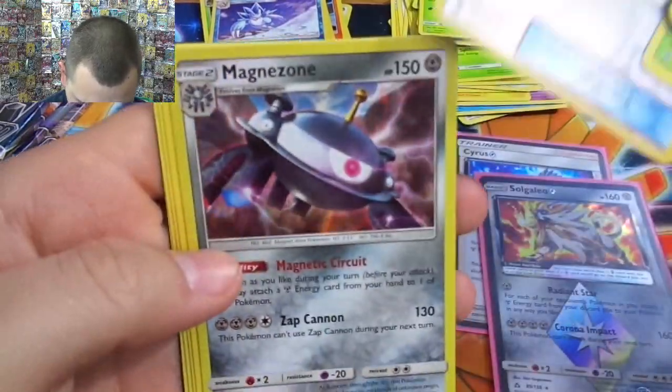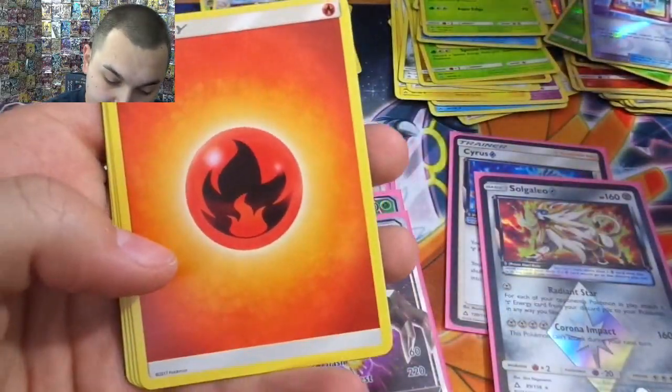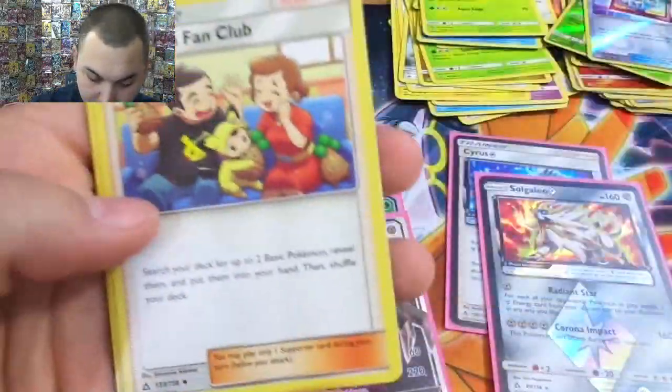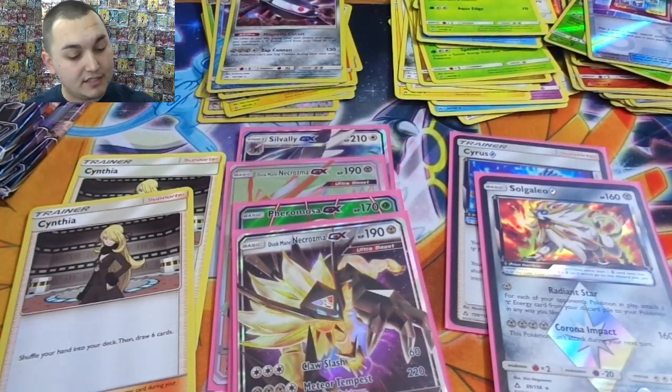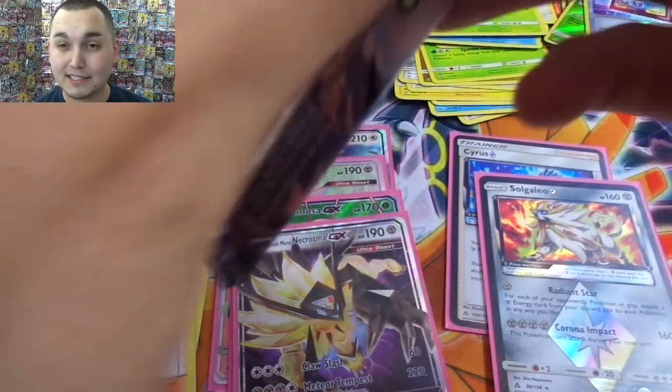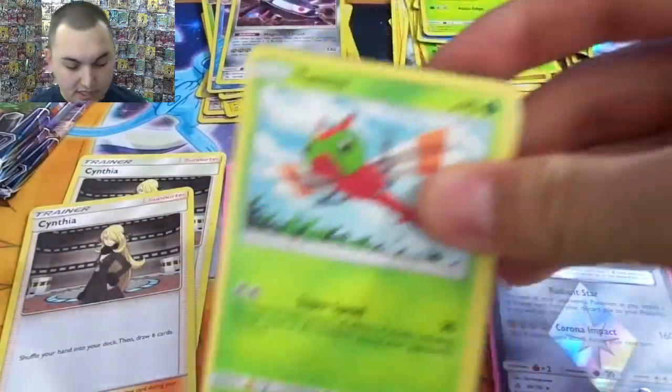Togedemaru, Order Pad. Nice — Magnezone hollow! Two Magnezones, plenty of Magnemites. Pokémon Fan Club and Fire Memory — doing really good. One box is basically building me the deck that I want. A few more Cynthias and I'll be pumped.